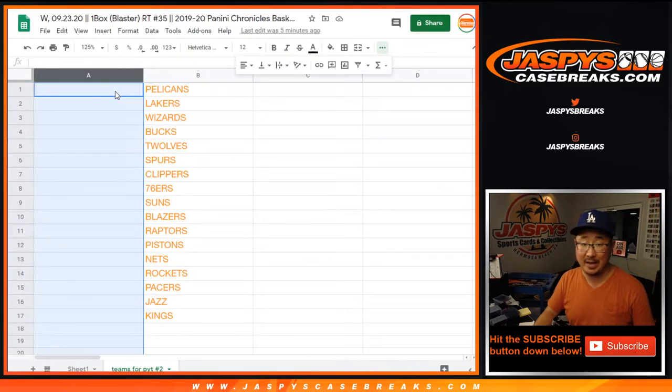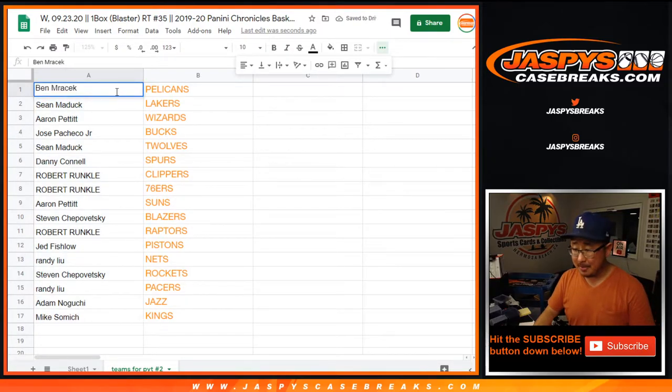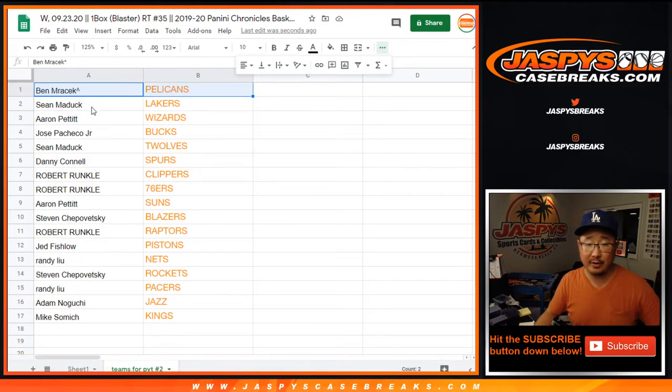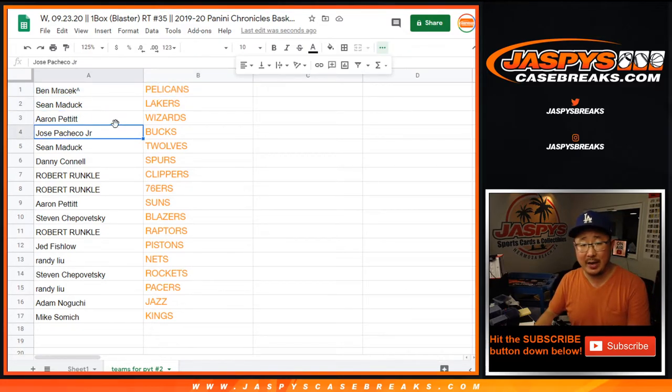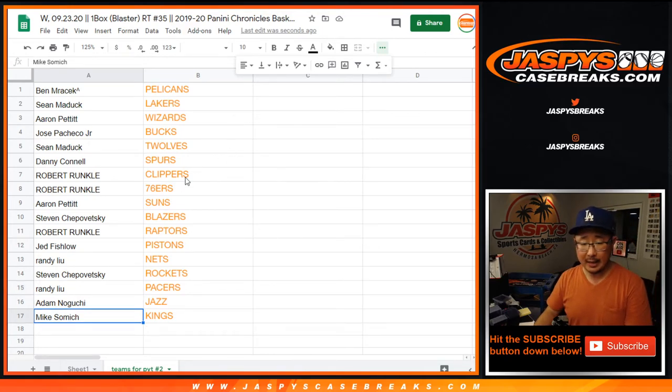Congrats especially to Ben. Pels for you - that's pretty strong. So we'll just put those little rooftops next to your name so you know you won that in Blaster Random Team number 35. Ben with the Pelicans. Sean, you got my Lakers. Aaron Pettit with the Wizards. Jose with the Bucks. Sean with the T-Wolves. Danny with the Spurs. Robert with the Clippers and the Sixers. Aaron Pettit with the Suns. Steven with the Blazers. Robert with the Raptors. Jed with the Pistons. Randy with the Nets. Steven with the Rockets. Randy with the Pacers. Adam with the Jazz. And Mike Samich with the Kings.